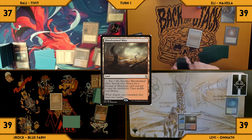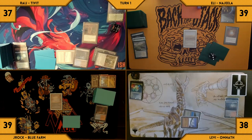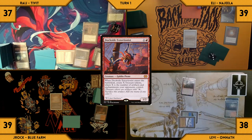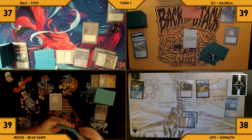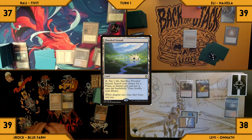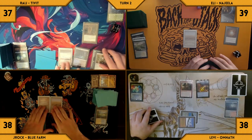Levi draws and plays a Bloodstained Mire, taps it, pays one life, and fetches up a Taiga. He casts a Dockside Extortionist — it enters and Levi creates five treasures. He passes his turn. J-Rock draws and plays a Flooded Strand, fetches up a Scrubland, and passes his turn.